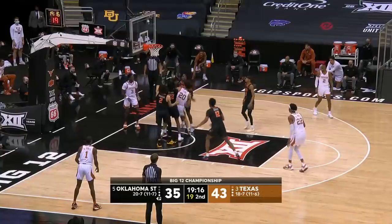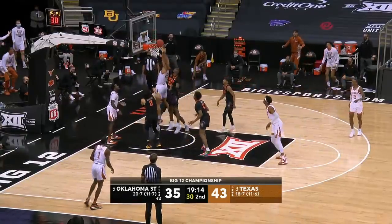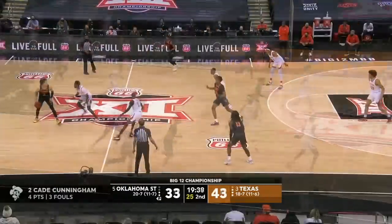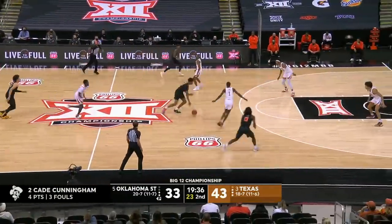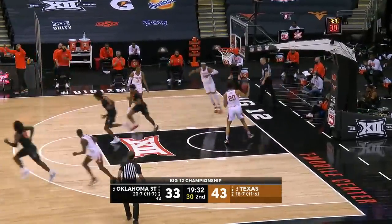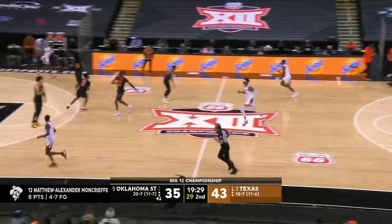Sims with an offensive rebound, and Cunningham cannot foul him. He puts it back up, rolls it off the rim, tries again, and throws it down the second time! Keep in mind that first possession, Mike Boynton has gotten out of the zone to go man-to-man. Strong drive with the left hand, finish by N.A. Moncrief.